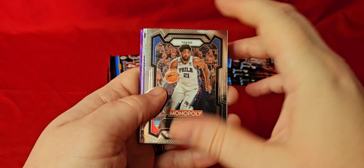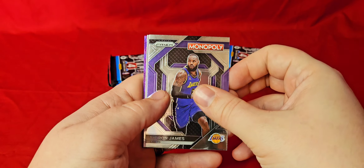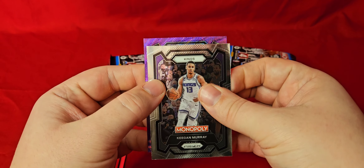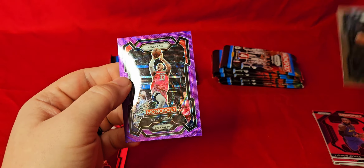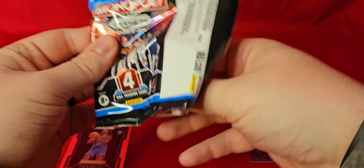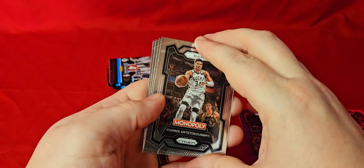We got our first purple shimmer here — we got Embiid. We got a player skills card of LeBron James. There's Jamal Murray — like I said, I hit the running Monopoly man of him. We got for the Wizards, that is Kyle Kuzma on the purple shimmer wave — still purple. Like I said, you get two of those per box, so we got one more of those coming.